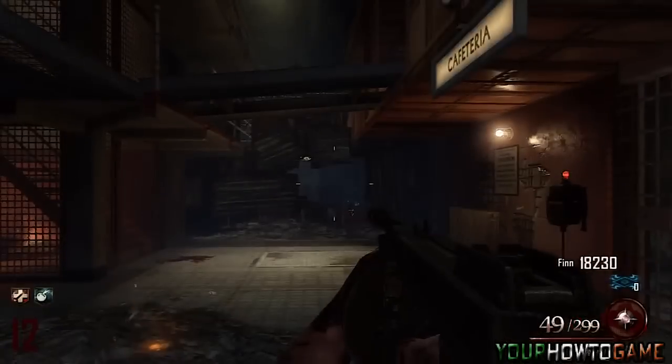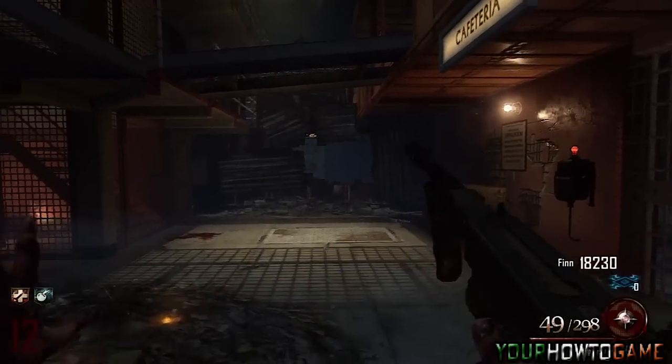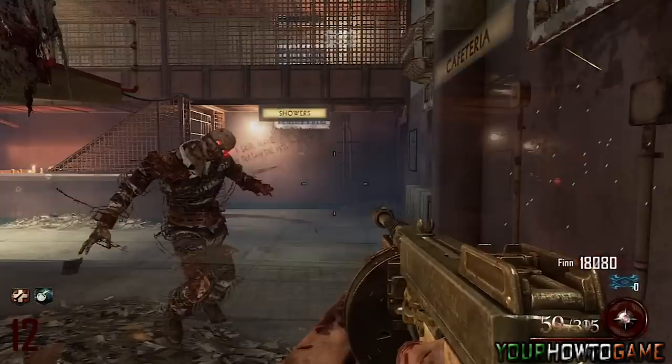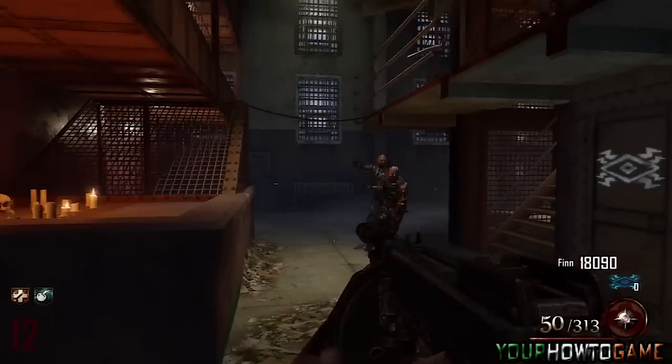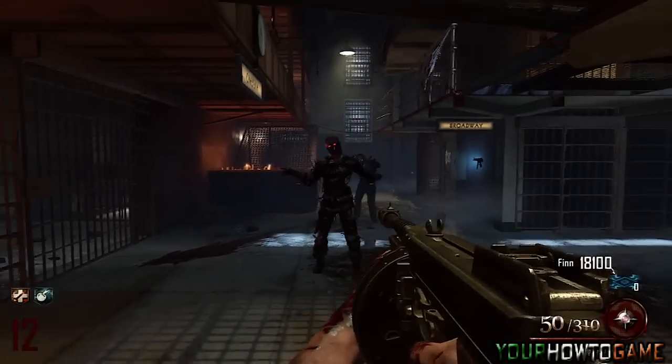This perk costs 2000 points to buy. It now causes an electric shockwave around the player whenever they reload, revive other players, or enter afterlife mode. The radius of the shockwave is determined by how much ammo the player has in their magazine. So the best advice is to use all your ammo in your magazine to get the maximum effect of the shockwave.